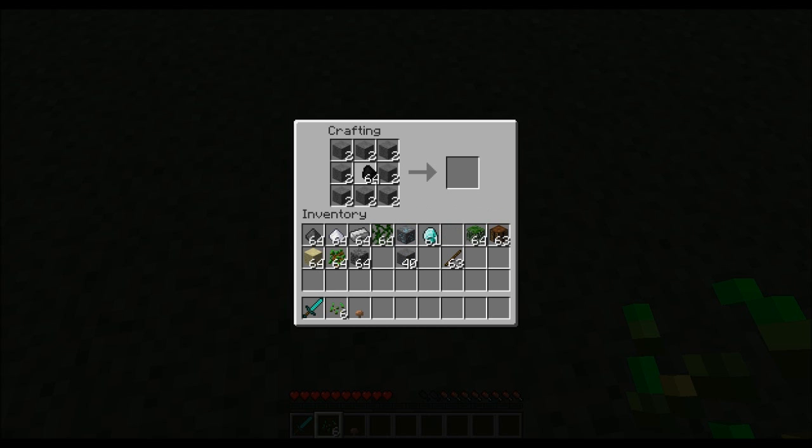So you can put coal, iron, stuff like that. Okay, I'm back, and yeah, so that's the first recipe — you can make ores like that.